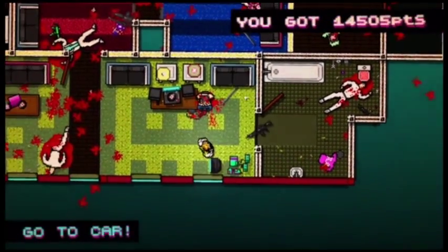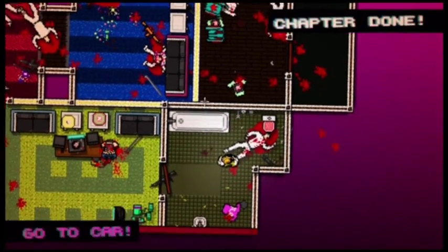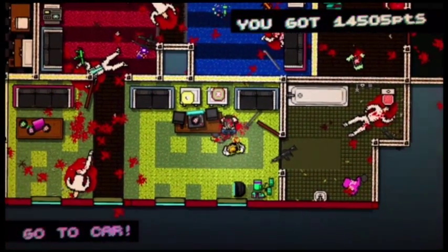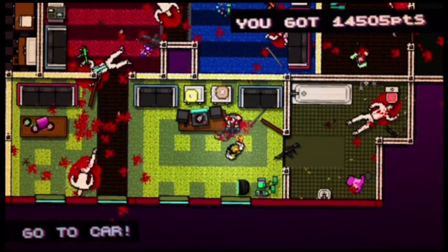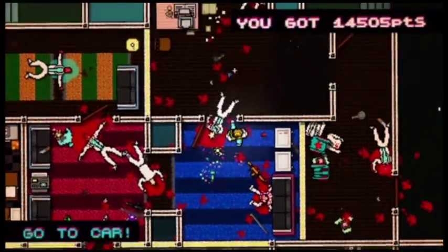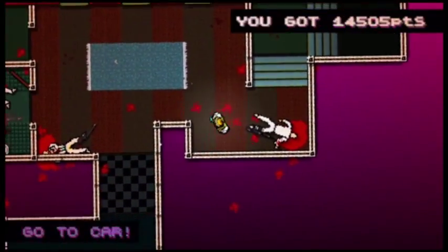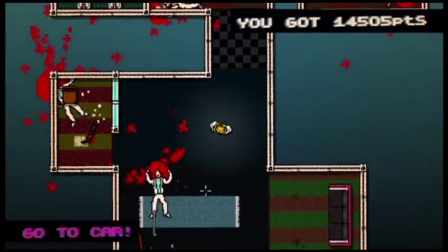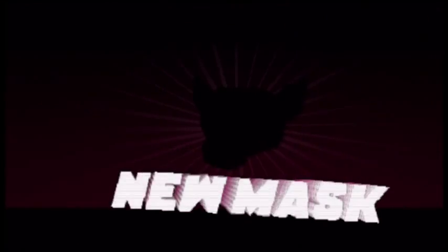So once everyone is dead, you have a puzzle piece located right here in the bathroom. Stand over it and hit the X button to pick up the letter A. And then you have a mask, the Earl mask, that you can grab off of this guy sitting in this chair. Once you grab those two collectibles, you can head on back to your car and you will unlock the Arbery the pig mask simply for beating this level.